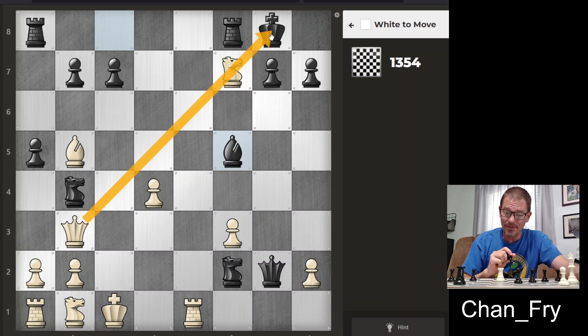Because of the queen here, that's going to be a check as soon as I move this knight. If I move it back this way, the check can be blocked by the rook or the king can move. However, if I move the knight to this specific square, then the king is in check from both the knight and the queen, and it can't be blocked. So the king is forced to move over.